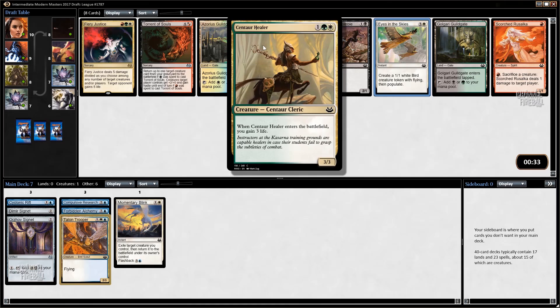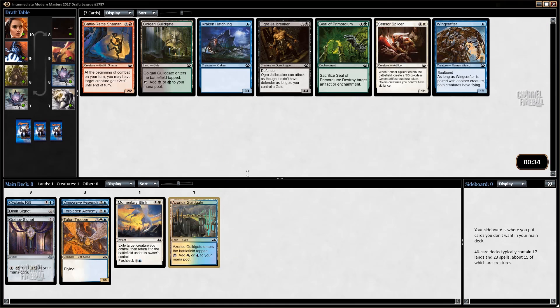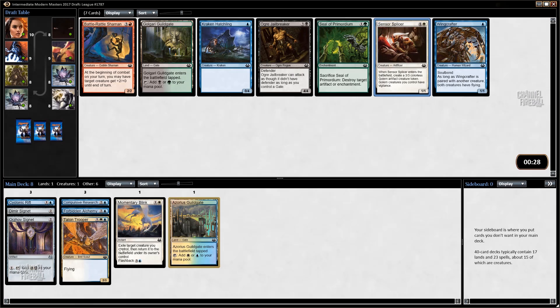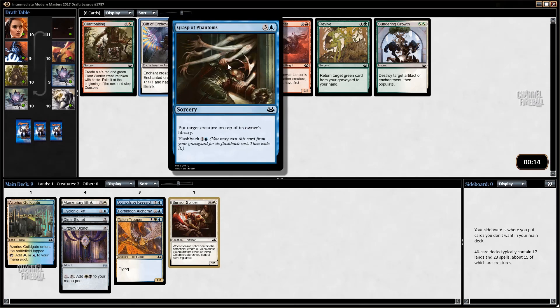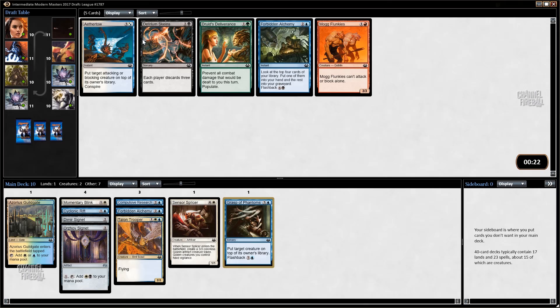I'll take the Talon Trooper - that guy's a reasonable gentleman. Oh, a late Azorius Guild Gate - I'll definitely take that. Other options are Eyes in the Skies, but the blue-white deck by itself is not usually a token deck. So I'll take the Guild Gate and see what happens. Censor Splicer or Jailbreaker - since we don't have many black cards and we do have a Momentary Blink, I'm going to take the Splicer. I like Gift of Orzhova - lifelink is great at pulling you back into the game, but I think Grasp of Darkness is better here.